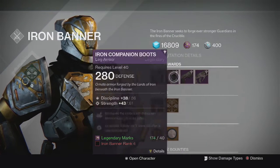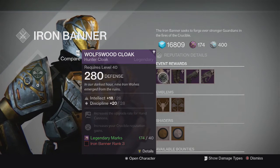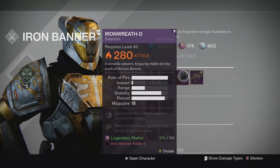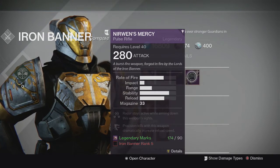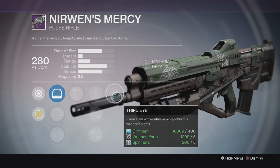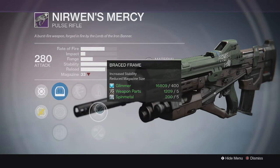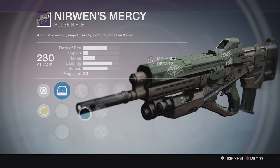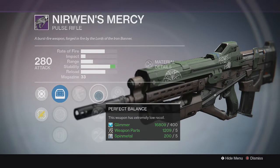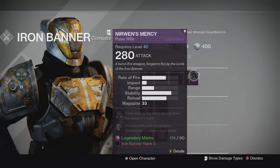It's probably one of the best sidearms for crucible right now. You can pick it up at rank 4. Be aware that all of these will cost you legendary marks now and not glimmer, so manage that across all three characters. The cloak comes in at rank 3, the boots and sidearm at rank 4, and the last weapon — the pulse rifle Nurin's Mercy — comes in at rank 5. It has Outlaw, where precision kills dramatically increase reload speed, and Third Eye, which keeps your radar while aiming down sights. Down the middle we got Perfect Balance, Injection Mold, and a Brace Frame for more stability and reduced magazine size.